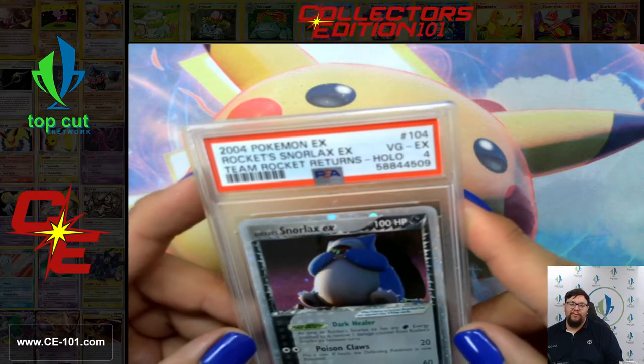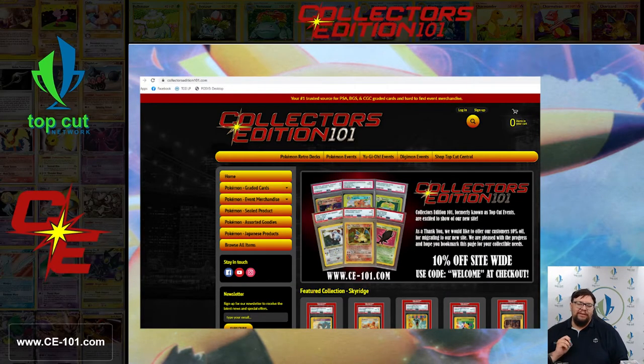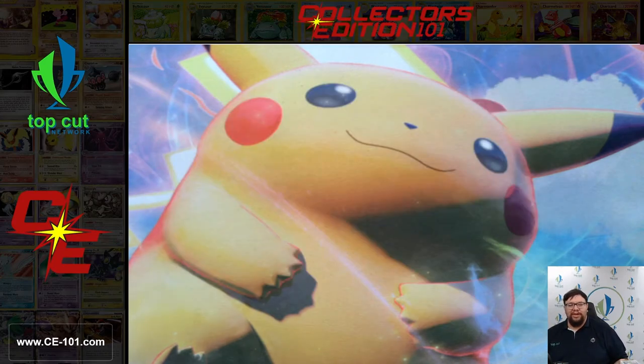All these cards and so many more are going to be available on the site. These should be coming up within the next couple days. So if there's anything you saw in this collection, feel free to check out our website — that is CE-101.com. You can find all these cards and so many more cool things there. As always, once you're in that shopping cart, use coupon code WELCOME to score 10% off your order. Thank you for joining us today. Class is dismissed.